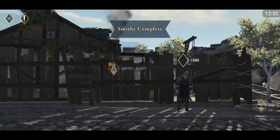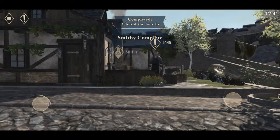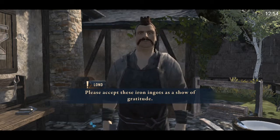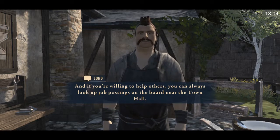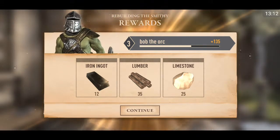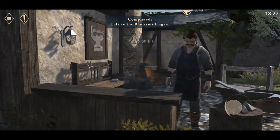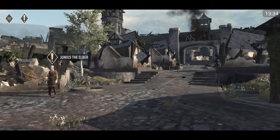We also notice a new mission from Gaius Platorius — might be the woodcutter we just saved. The smithy is now ready! Lond appears in the smithy and it looks really nice. He thanks us for rebuilding and gives us iron ingots as gratitude, mentioning a job board for those willing to help others. We finished the quest — 12 iron ingots, 35 lumber, 25 limestone, and 135 experience. That's it for this episode — don't forget to like, comment, and subscribe, and I'll see you in the next video.